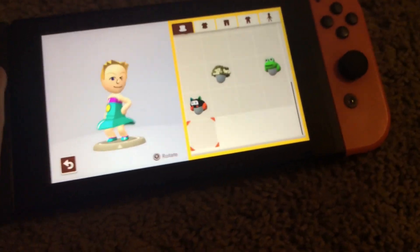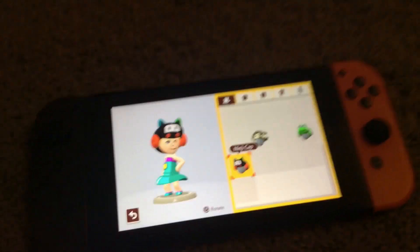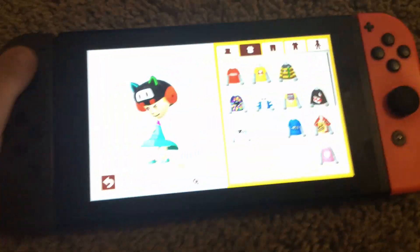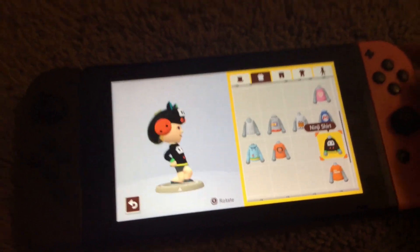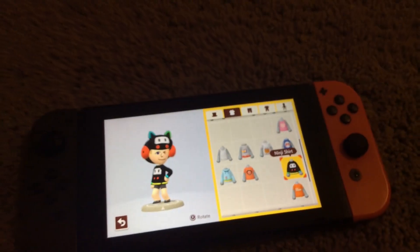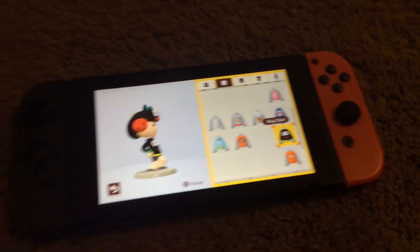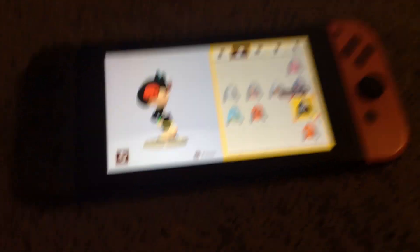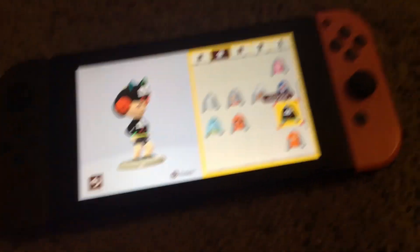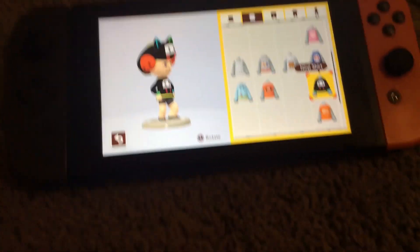Moving on to Update 2 — starting off with ninja speedruns: when you acquire your fourth ninja speedrun, it will give you the ninja cap. When you acquire four courses in ninja speedruns, it will give you the ninja shirt. Coming soon: when you acquire seven courses in ninja speedruns, it will unlock the ninja speedrun pants or jeans.